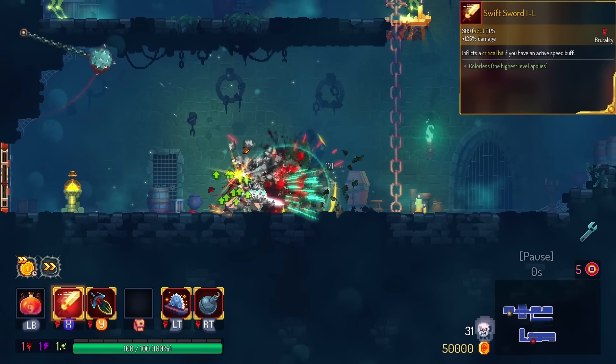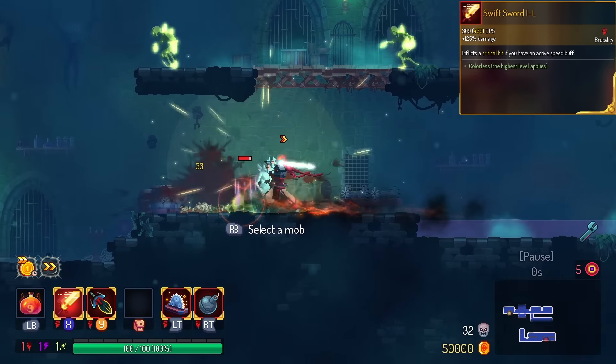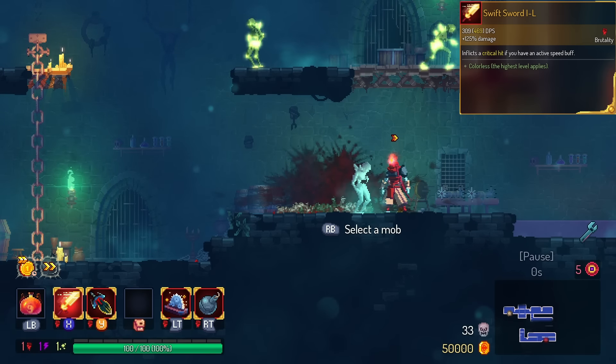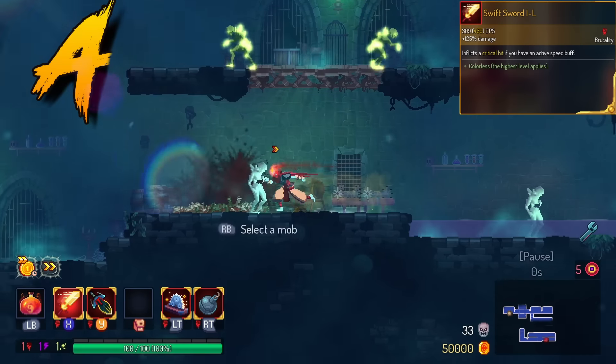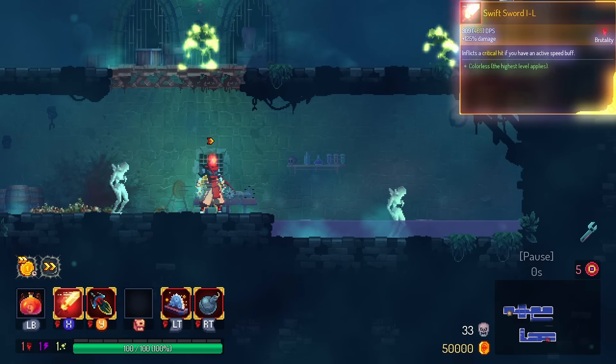Swift Sword gives you run speed on kill. That means the first monster in every biome automatically gives you critical hits. Very, very strong. Does not help you on bosses, so we're going to put this one in the A tier. However, it does solve the issue of needing to speed run throughout the biome.